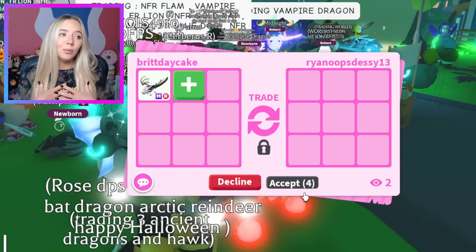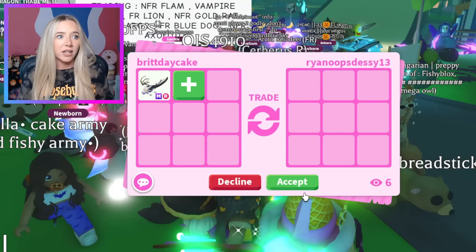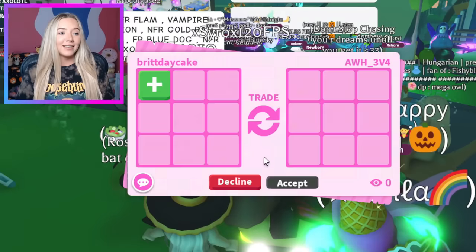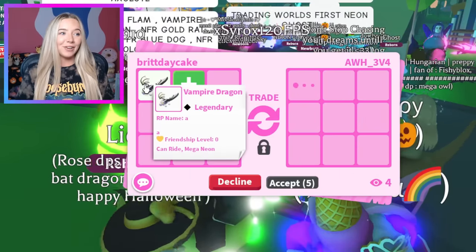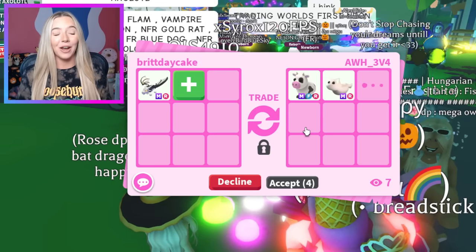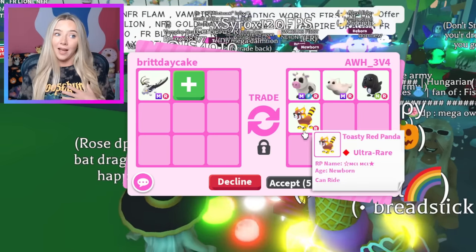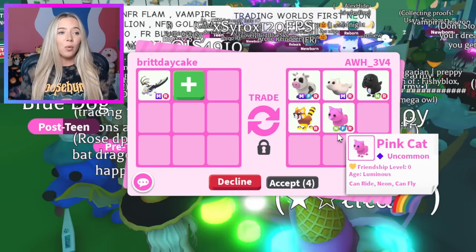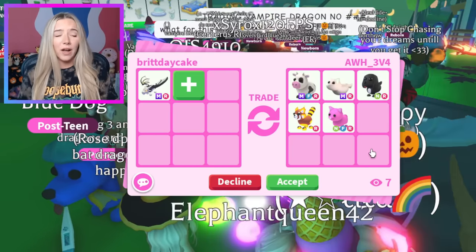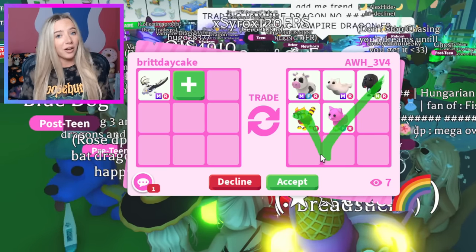I'm trying to see a Shadow, I'm trying to see a Bat — imagine getting offered a Neon Frost. A Mega Cow is very cool — I love the Mega Cows and I actually have one. They added a little bit more: the Royal Palace Spaniel, the Pink Cat, even the Ghost Wolf. I don't hate it, but it's just not as crazy as those first two offers, so we are going to have to pass.